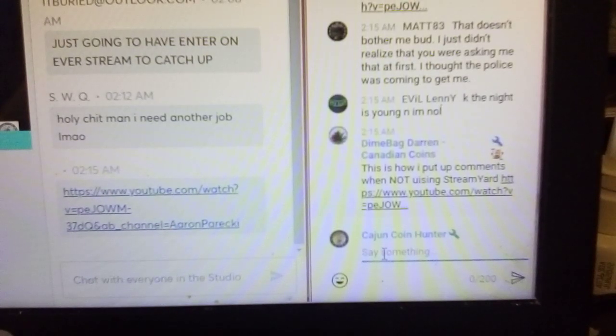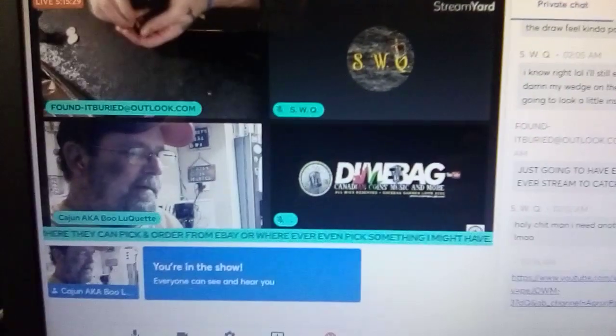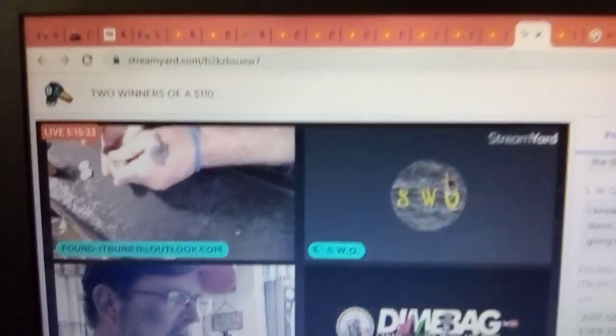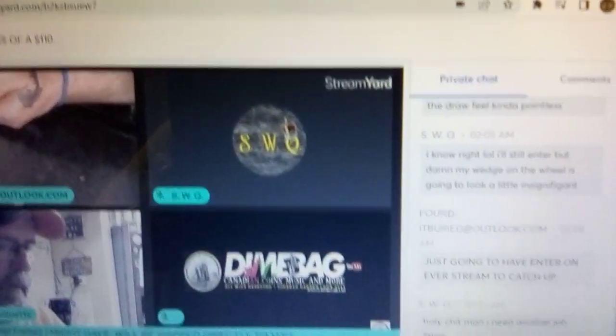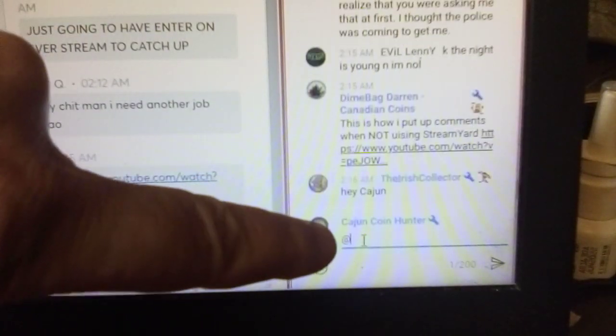I'm back. Now what I'm gonna show y'all — I have the people in the live stream over here, which is Founded Barrett, and y'all can see everybody in chat: Evil Lenny, Dime Bag Darren, Canadian Coins. What I'm gonna do now is hit the at symbol — this is how you highlight somebody's name in the chat.